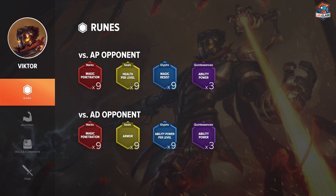And on the glyphs, you run flat magic resist if you're against a mage or a tough matchup. You can choose between that or ability power per level, which is also fine if you're confident going into the matchup. And for the quints, you use 5 AP.